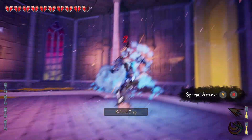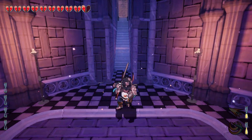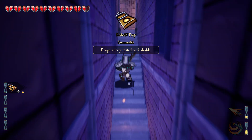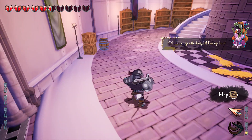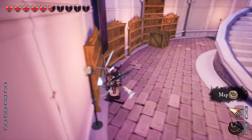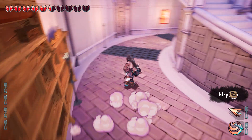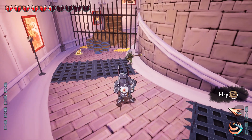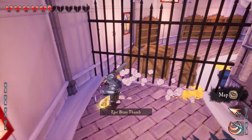Do I just keep attacking this guy till he goes down? Yep, okay. I don't know how to get those collectibles, which is unfortunate. We picked this up — I can consume it. Okay, don't eat it, it didn't like it. Let's see what boxes and stuff are in here. Can I break these shelves? No. Oh, I have a map.